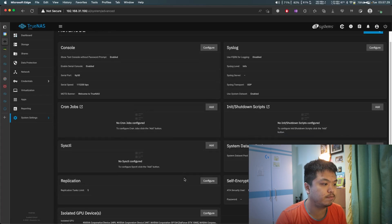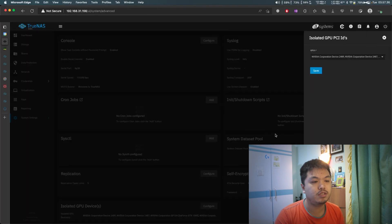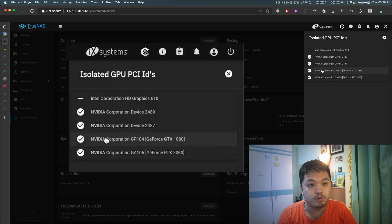Head over to TrueNAS and go to System Settings, then Advanced. Down here you can see Isolated GPU Devices — go ahead and click close on this. I have four PCIe GPUs and an iGPU: the RTX 3060 LHR v1, a GTX 1080, an RTX 3060, and an RTX 3060 Ti LHR v2. The last two are not detected by name — they just show as 'NVIDIA Corporation device' with numbers. What you want to do is select the one that has a proper name, like the RTX 3060.